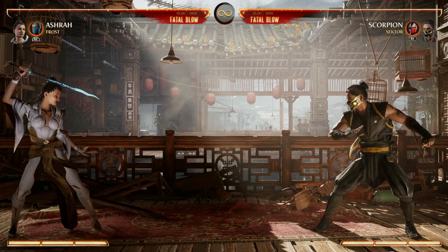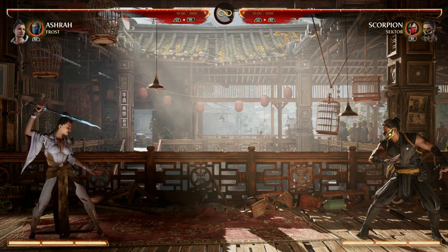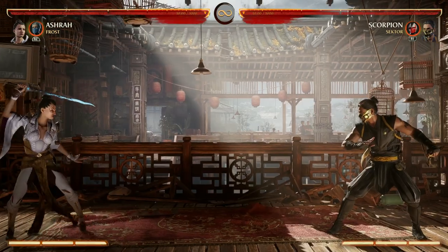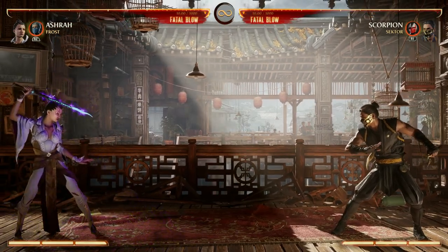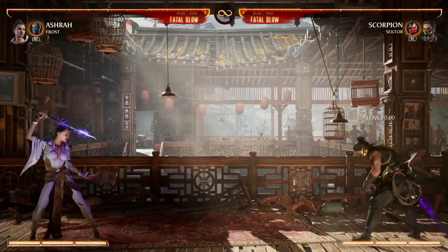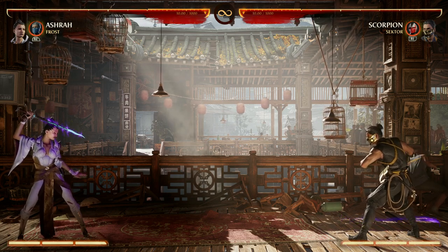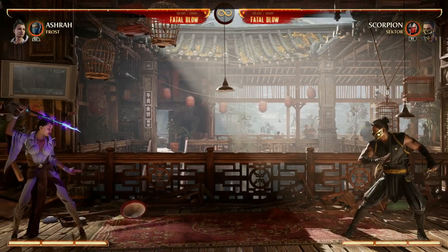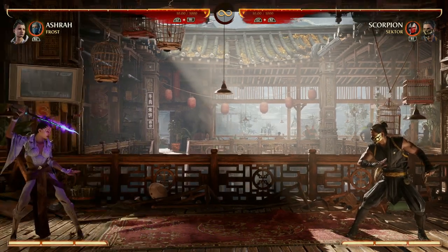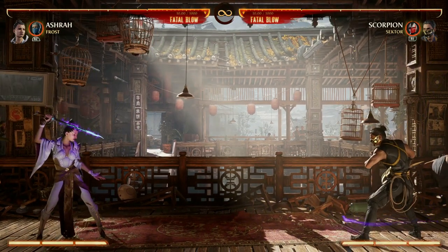For example, we have this projectile down forward one — in light mode it's an actual projectile that only goes about half screen, so not all the way unless you meter burn it. But down back one puts us in dark mode. Now our projectile is a bit different — you can see it's a low hitting move, which is great, and we can change the distance of that move far or close by holding forward or back. So in dark mode, down forward one held close stays near us, but held forward gives us the low far projectile.